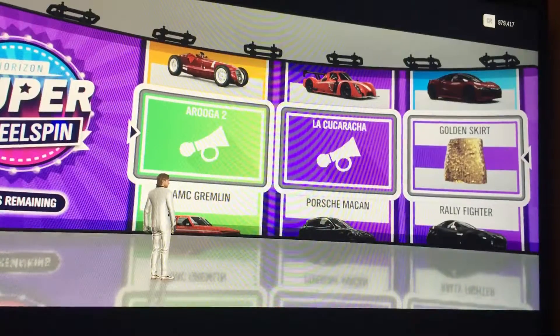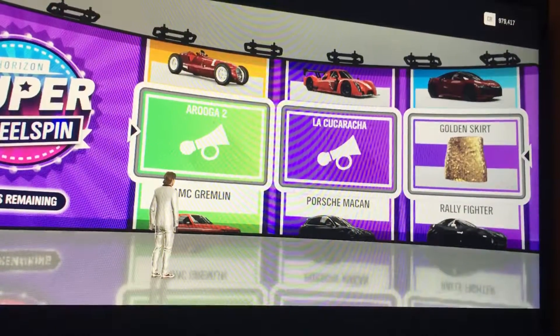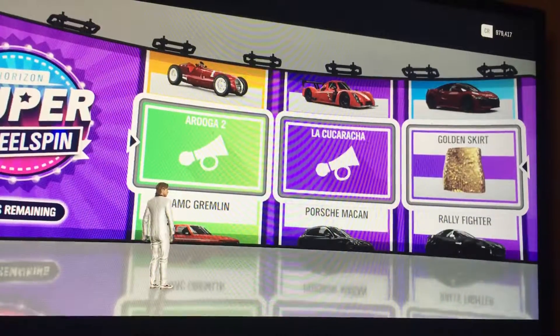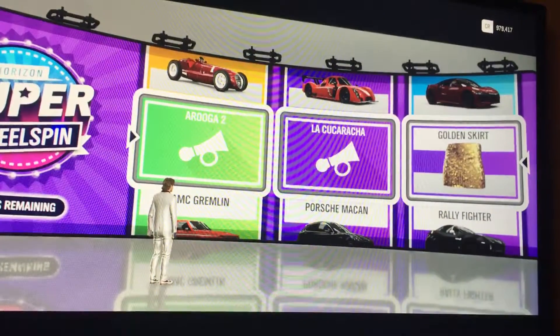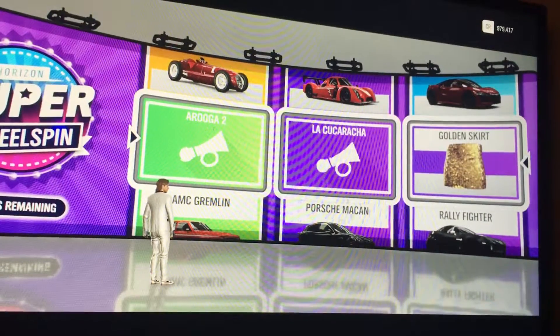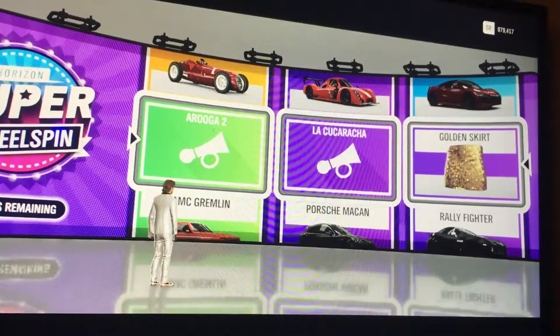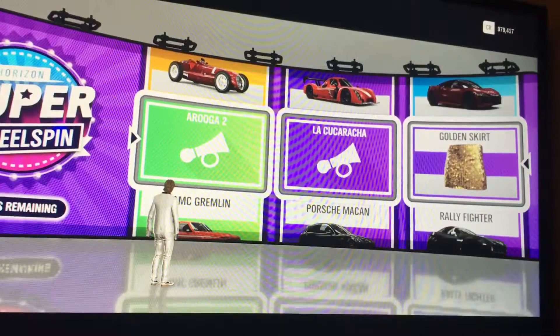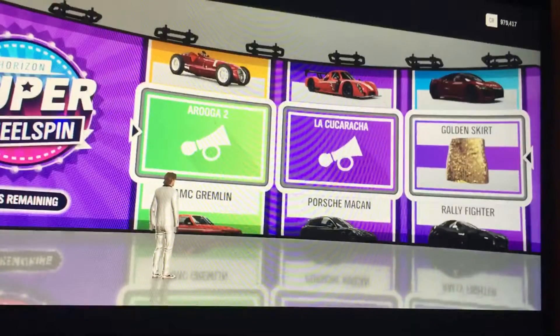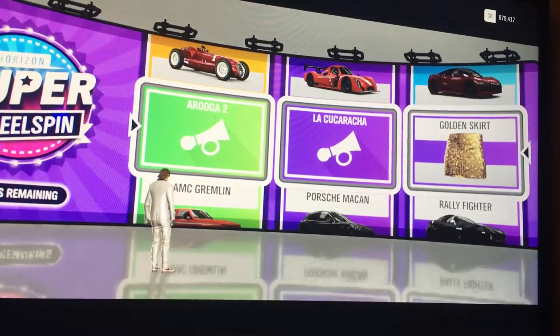Overall we were one off some really good items, but we did get the Windows XP shutdown horn and a Forza Edition, as well as plenty of cash, so I'll take that. This was a spur-of-the-moment video since I just got the 10 wheel spins. Sorry about the terrible camera quality — not much I can do about that right now. Hope you can still enjoy it; I'll see you in the next video.